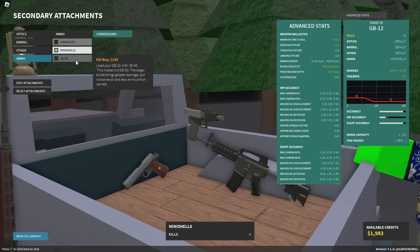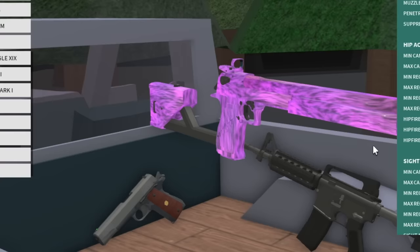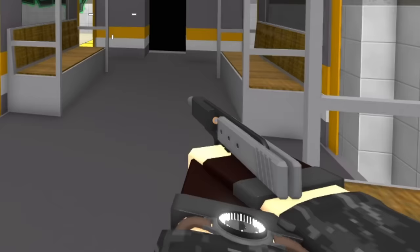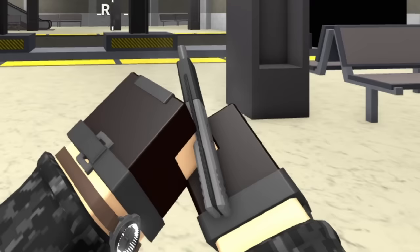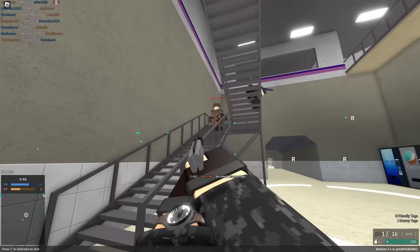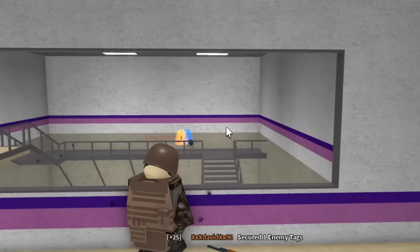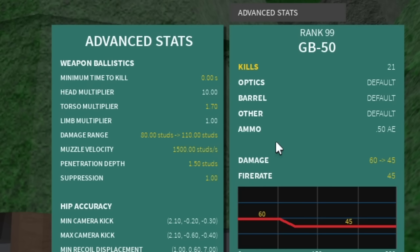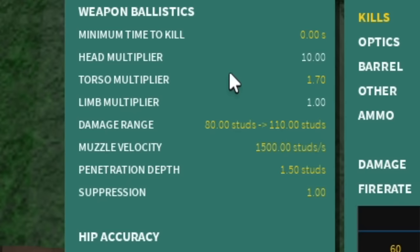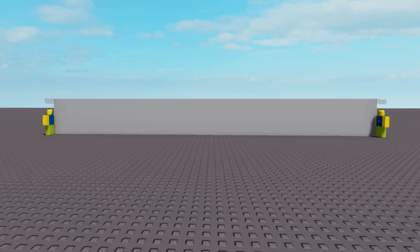We've also got one that anytime I talk about the GB22, people are like 'dude, you've got to try it,' which is of course the 50 AE conversion — what the Deagle XIX fires. Looking at the model, it still looks like a really tiny little 22, but we should be doing a lot more damage. I was not expecting a one-shot out of this. Two one-shots. So 60 up-close damage, a 1.7 torso multiplier — that's pretty high. Up to 80 studs, as long as you hit a torso shot, you are guaranteed a kill. That's kind of crazy — 80 studs is pretty good.